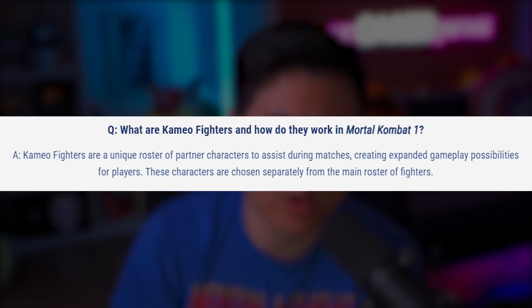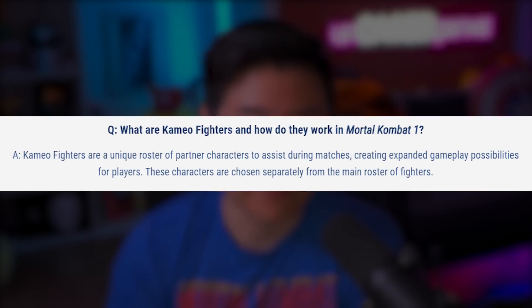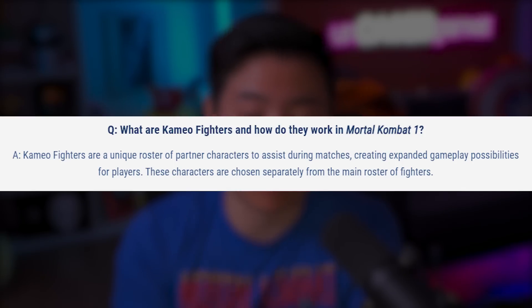I will read what the official Mortal Kombat website posted about Cameo Fighters: 'What are Cameo Fighters and how do they work in Mortal Kombat 1? Cameo Fighters are a unique roster of partner characters to assist during matches, creating expanded gameplay possibilities for players. These characters are chosen separately from the main roster of fighters.' So what I'm hearing from the description of Cameo Fighters, it kind of sounds like Marvel vs. Capcom where you call in your other character, they jump in, do a move, and then jump back out. That's what I am envisioning when I read Cameo Fighters.